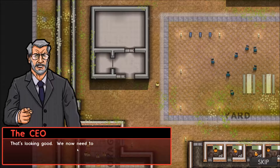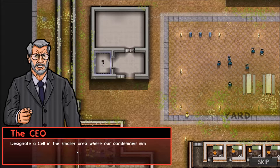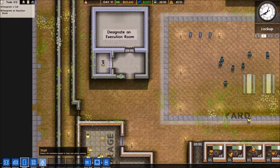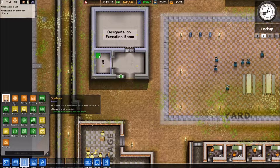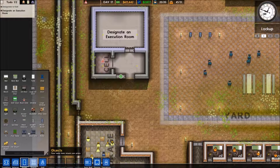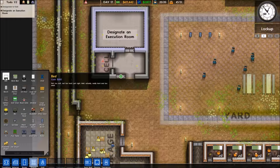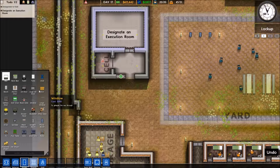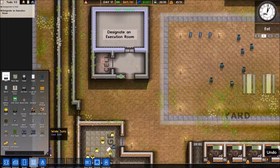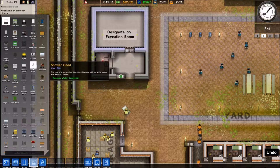That's looking good. We now need to designate rooms within those spaces. Designate a cell in the smaller area where our condemned inmate will live, then designate the execution room itself in the larger area. I already know what he's going to have me do, so while he's yakking away, we're just going to put a damn bed in there — a bed and a toilet. Maybe an arcade cabinet too.